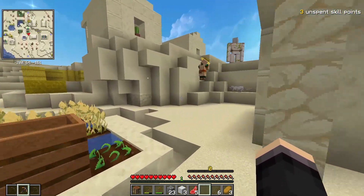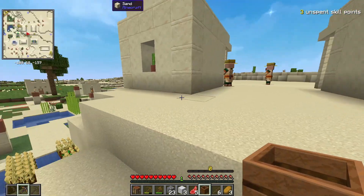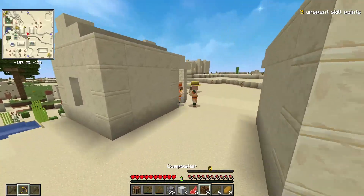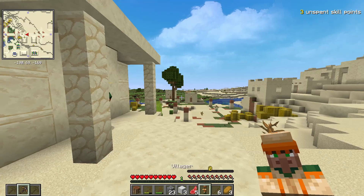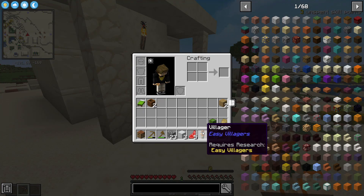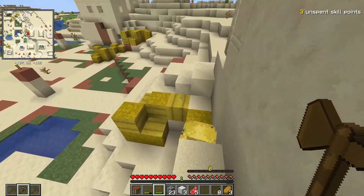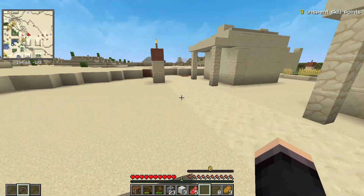Now let me show you why villages are probably the most OP thing in this mod pack. We have a farmer right here — I'm going to break his job block. There are so many farmers — I'm sorry, I'm taking your jobs. We need some unemployed villagers. This is a mod called Easy Villagers and essentially it allows you to have a much easier and more OP time with villages. I'm going to fill my pockets up with villagers and then we'll be on our way.